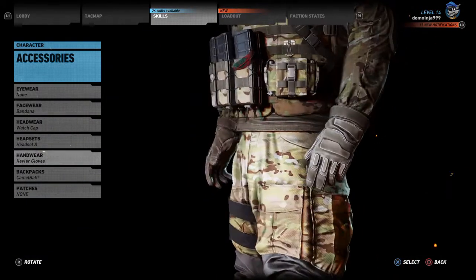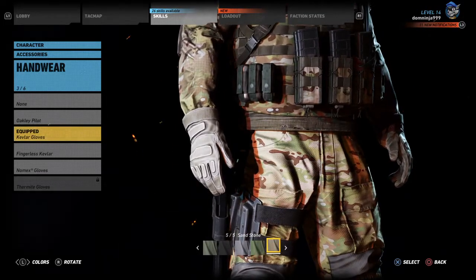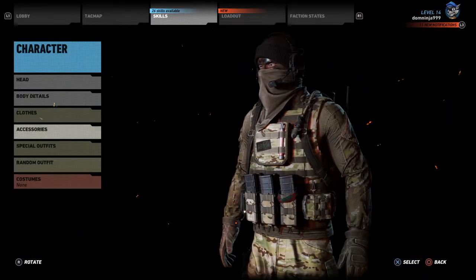We just went with regular gloves and made them as close to the rest of the color as possible. And then just a little camel back to blend in with the whole thing.